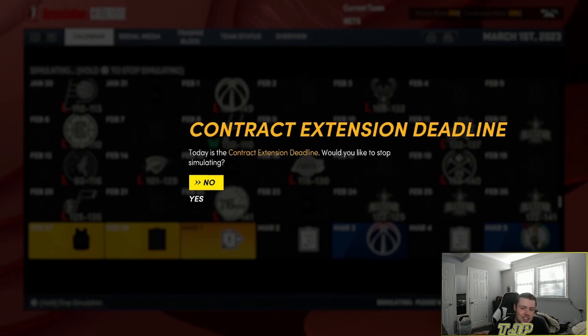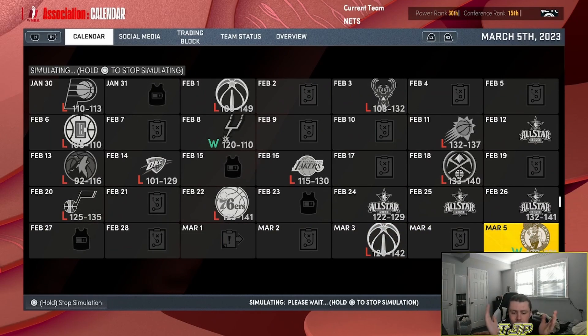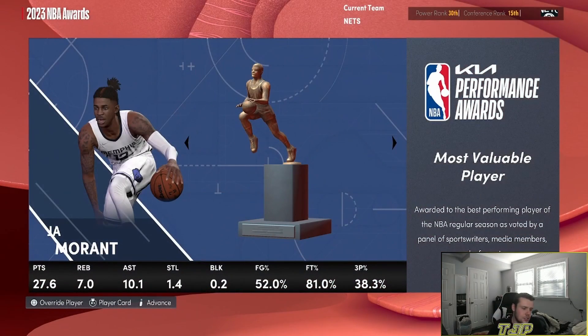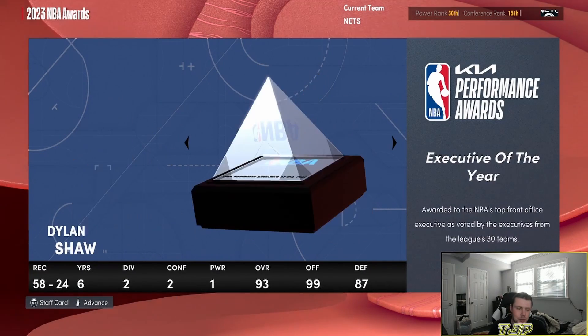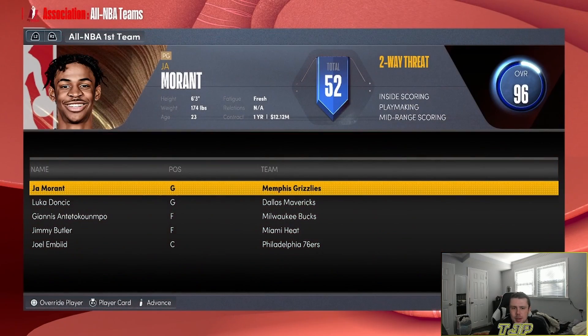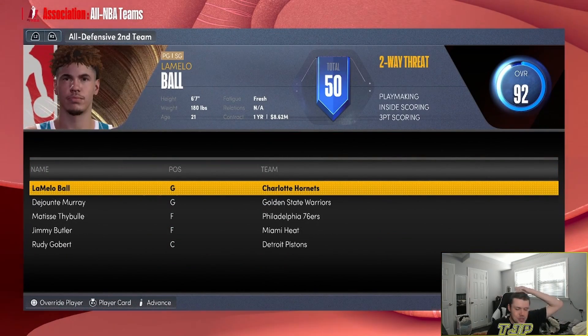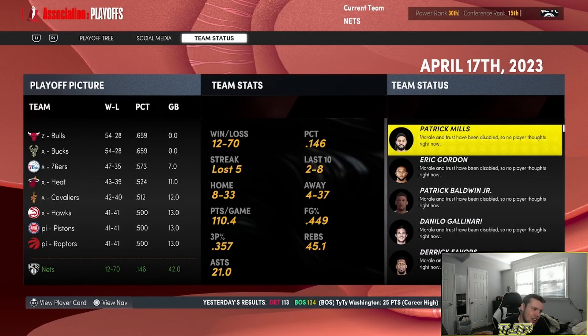If you guys want to see this again, we'll just see how bad we end up doing. We actually got a win! I'll see you guys once it's done simulating. We ended up obviously with the worst record — not a surprise. I completely failed this challenge. I thought maybe we could make some interesting trades. The random element was cool, but we were awful. 12 and 70 awful.